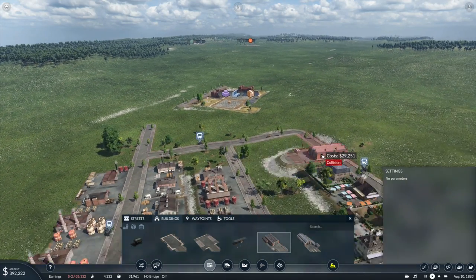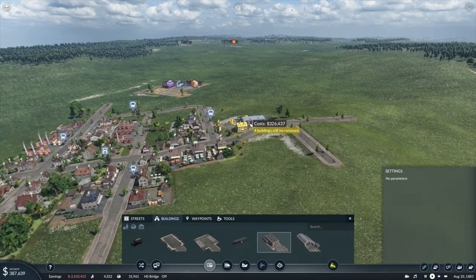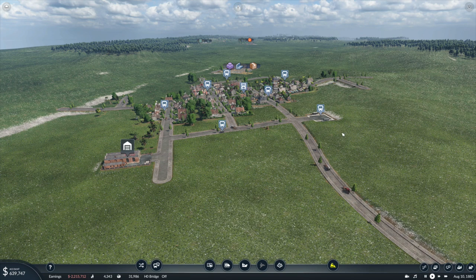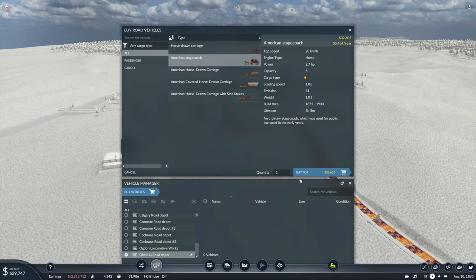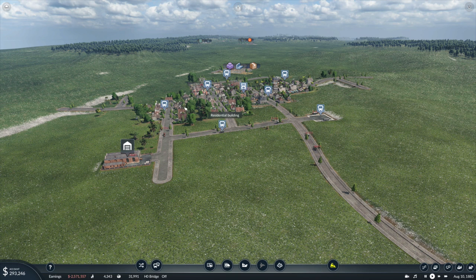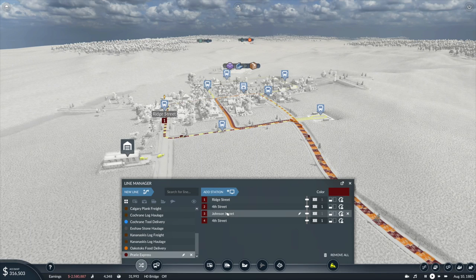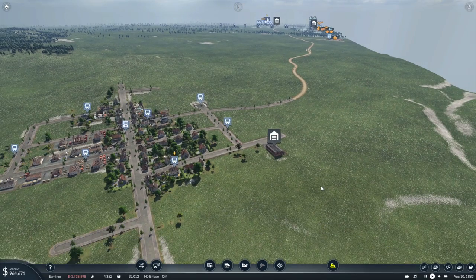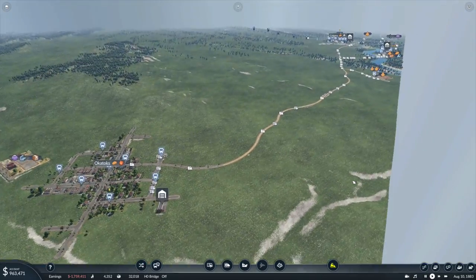Let's make this a nice prairie grass color - a really blonde yellow. We'll need to get a depot down here to avoid buses driving all the way from Calgary to get out here. There we go - let's buy three. Now we want to grab our prairie express, manage the line, and we're going to take out Ridge Street here and add Station 4th Street, Johnson Street, 4th Street Okotoks. Now the stagecoaches will come and collect people from Okotoks.